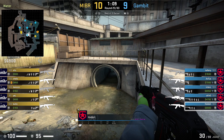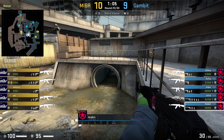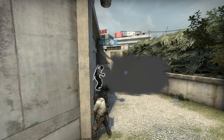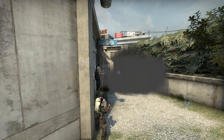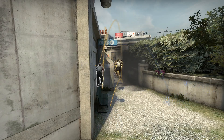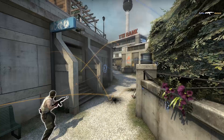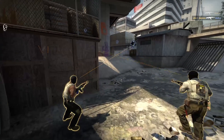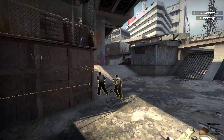This is a setup similar to what Complexity run, taking water control early with two players and letting the enemy team come out monster while playing retake. To wrap up, MIBR fake A on Overpass with two players throwing utility and sending one player into site while three players wait towards B for the rotate. If you enjoyed the video give it a thumbs up, leave a comment and subscribe. Until next time, Nardou out.